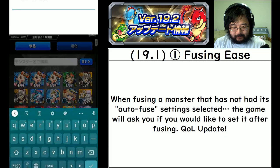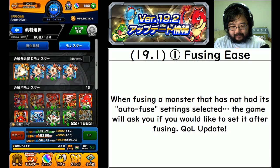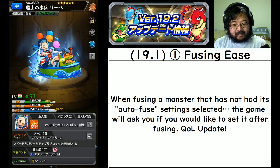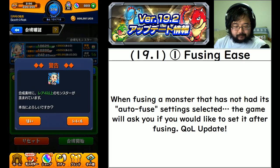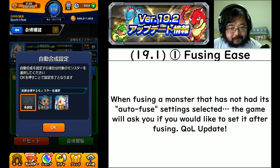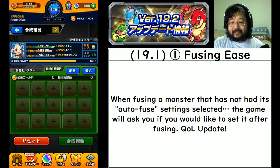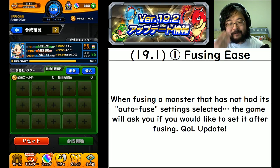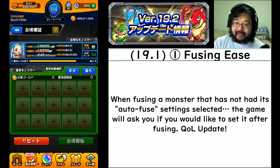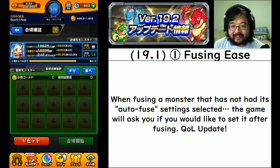So it'll complete the fuse and then say 'hey, you just fused a monster into a different evolution form - do you want to change your auto fuse settings?' You can now set it to fuse to the evo form, which saves you many many clicks. Even if you weren't thinking about it in the first place, now you can set it and then when you farm that stage you'll have a slightly easier time. Very nice quality of life update.